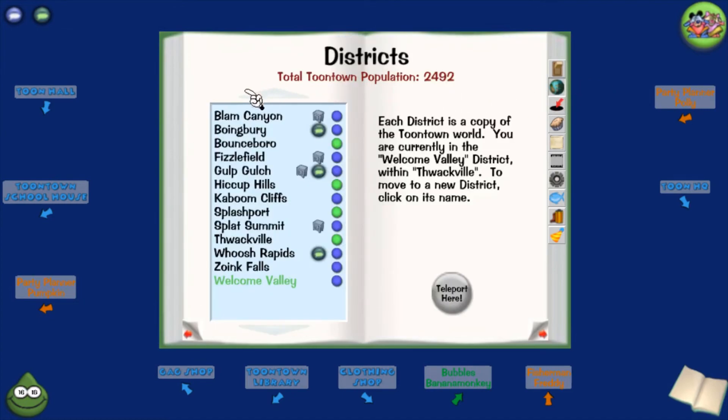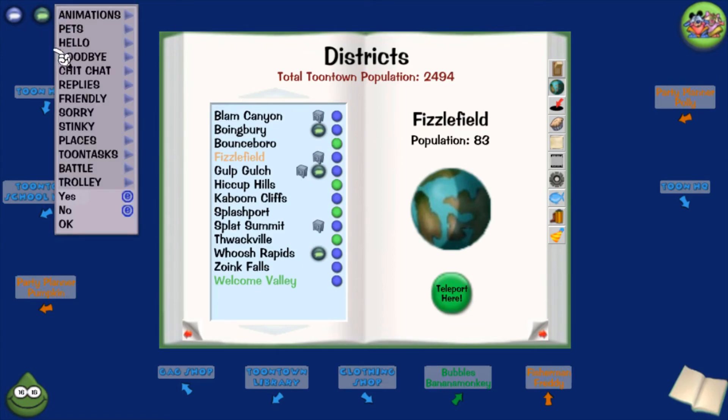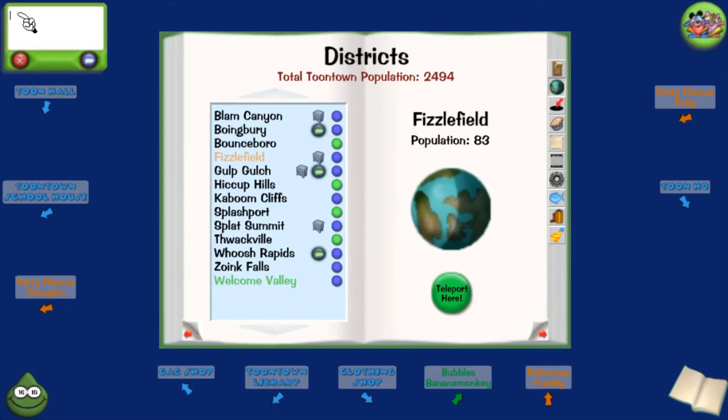We're gonna go to a new district. They have new district names, which is new for coming out of beta. These little safe icons are for districts safe from mega invasions, which only happen once every couple of months. I wish it would just say 'it's a safe one' somewhere. And these other icons are for toons who use speed chat — mostly for kids to be safe.